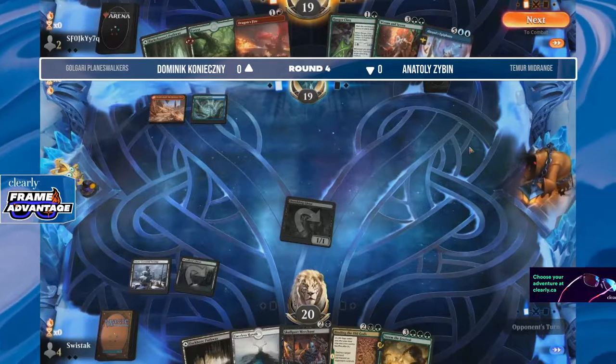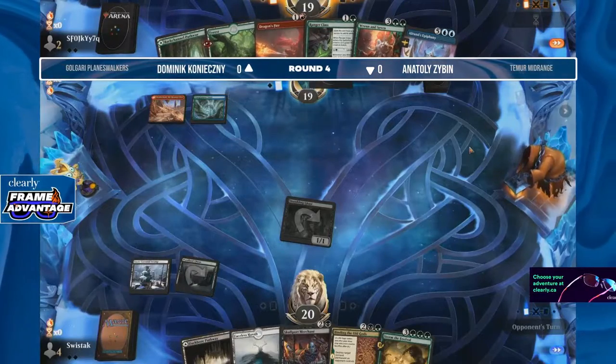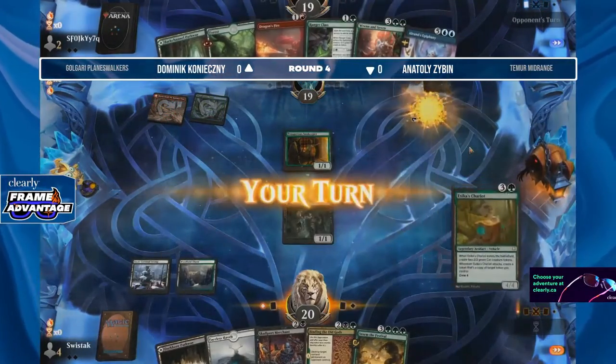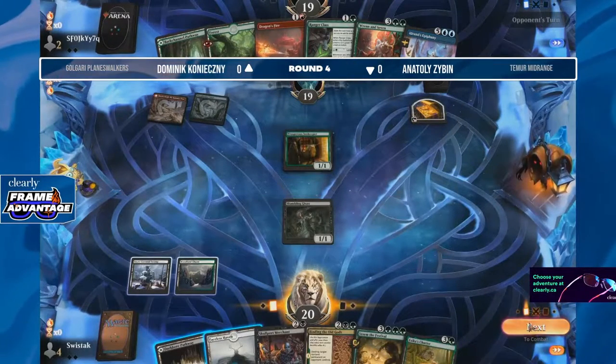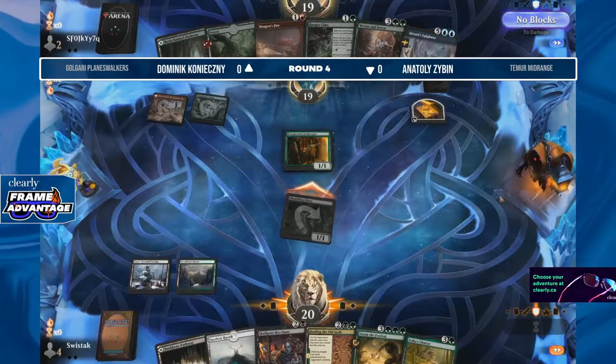The fact that there is four toughness on Skullport Merchant is also very tough for a lot of decks to deal with — even seeing Dragon's Fire in hand right now, not being able to cleanly deal with it unless we find a Goldspan Dragon. That would be the key to turning Dragon's Fire into a four-damage spell, but for now just going to be happy with Prosperous Innkeeper ramping up towards Renin Seven and Alrund's Epiphany.